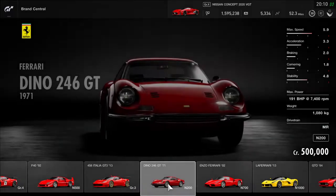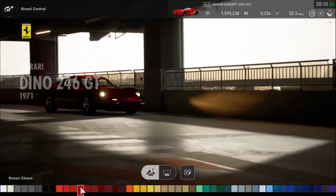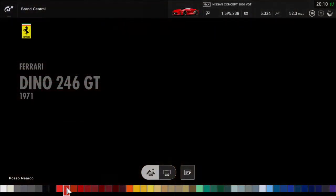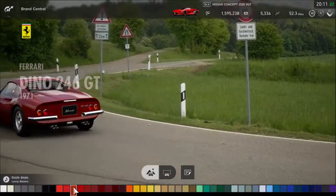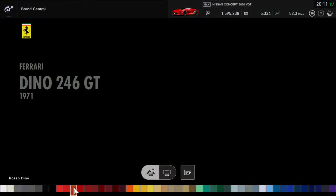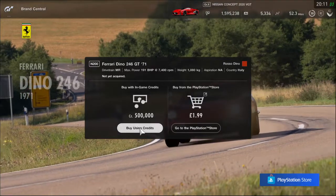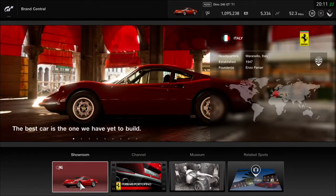This is the Ferrari Dino 1971. As I showed in the previous video, there are loads of colour choices. It's got to be red, so looking at the bottom left — Rosso Ciaro, Rosso Ferrari, Rosso Dino — let's go with Rosso Dino. It should be 500,000 credits, and I've got 1.5 million in-game credits, so there we go — brand new car.